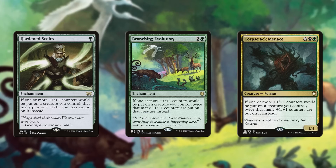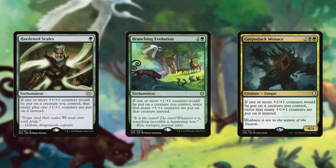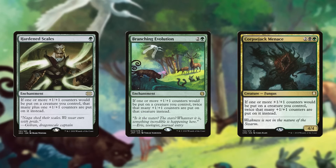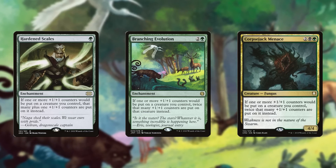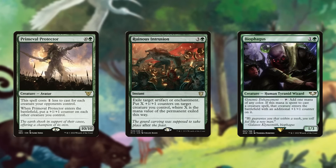but it didn't actually have any way to deploy any dang counters? Even just placing one counter on something would turn into like eight, but you need to play enough cards in your deck that can actually put counters on things.